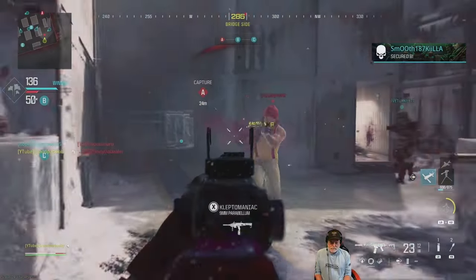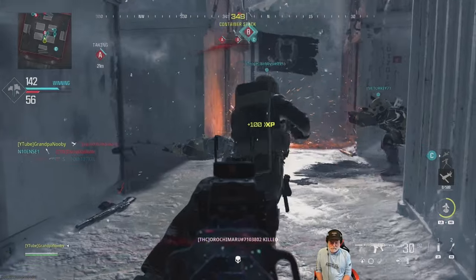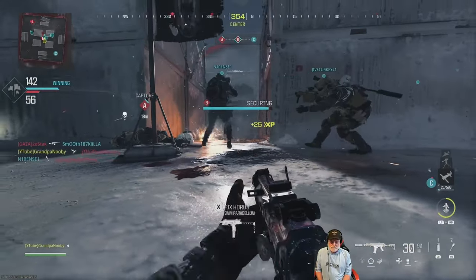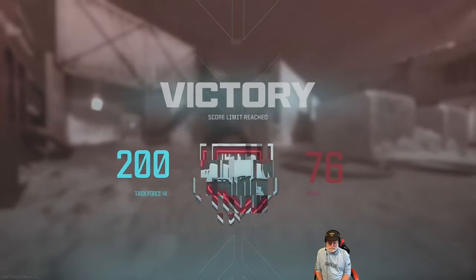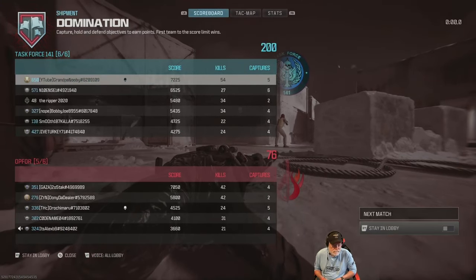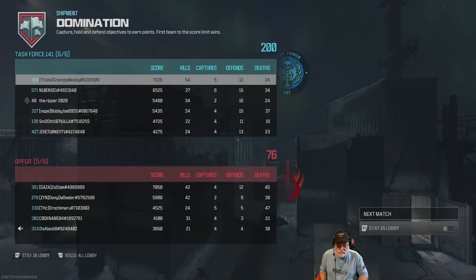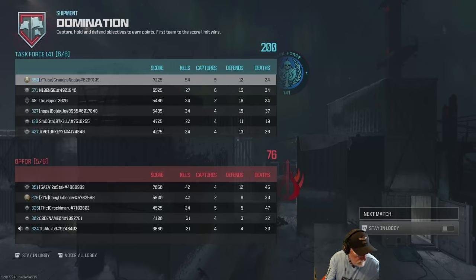Grandpa is not bad. Poor Cheech never had a chance. The MTZ — you pull the trigger down, you're strafing, it's a win. As you can tell, I love this weapon. Please like and subscribe — it helps me and helps the family. Cheers and peace to you. Try this out, you are going to love it — believe me.